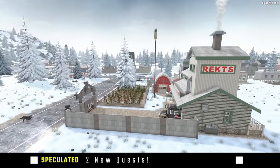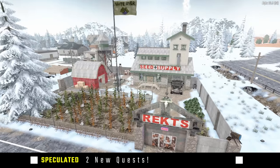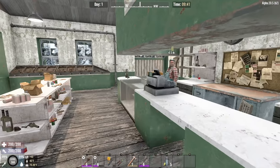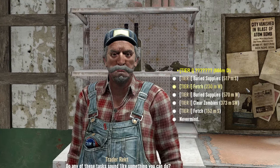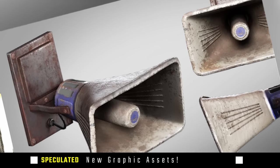There are two new quests in the works for Alpha 21, but unfortunately we don't know much about them. This cryptic message from Roland is about all we've seen from the Fun Pimps staff, though someone on the forums found implications of a defense quest — a defend-the-node-until-something-happens type scenario. I personally love the idea of a defense quest and I'm really curious what the other one is.